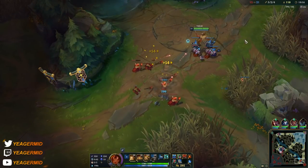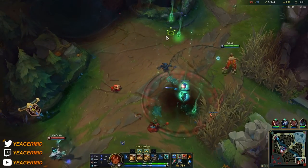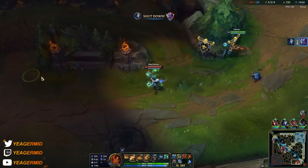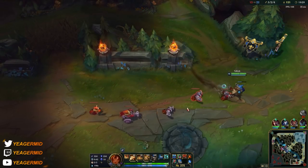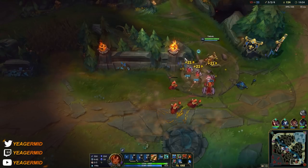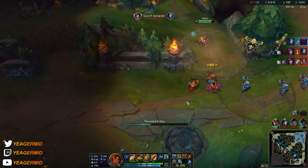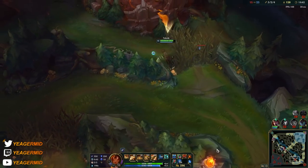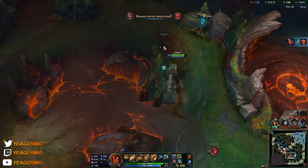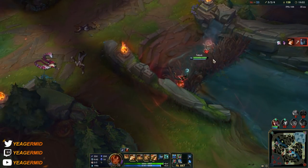Still going to the sidelane because if I go mid right now I won't get any gold or XP. Pushing out bot side, making sure I get some gold and XP for myself. If you don't farm up it's going to be really rough. I was going to alt mid lane but I saw the MF was there too — if I did that I would probably have died, so not worth it.